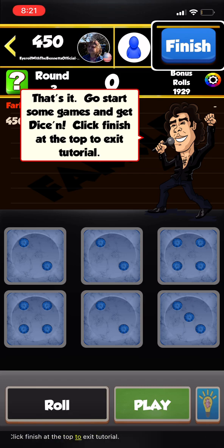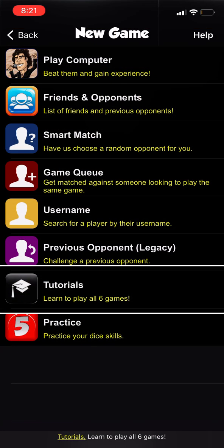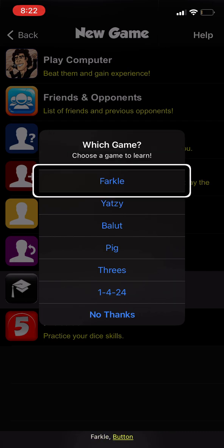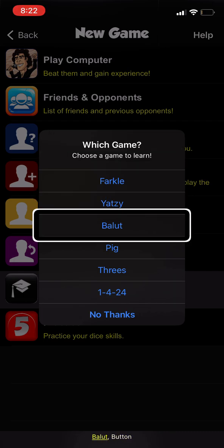That's it — go start some games and get playing! Click finish at the top to exit the tutorial. Back at the selection screen, choose from Farkle, Yahtzee, Ballot, or Pig.